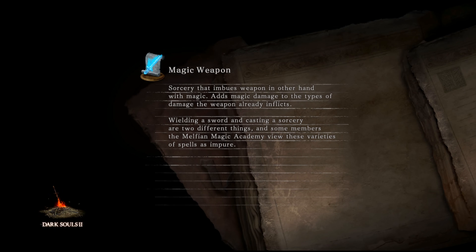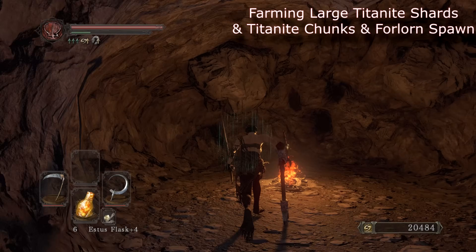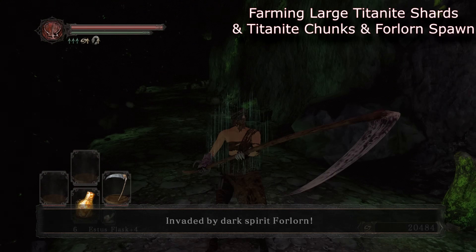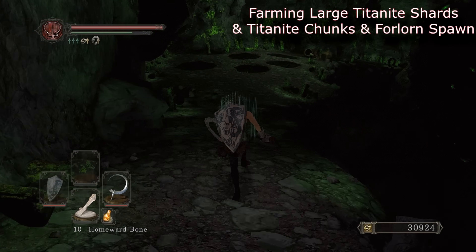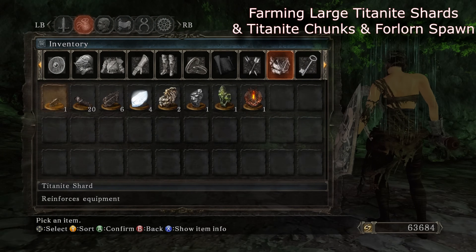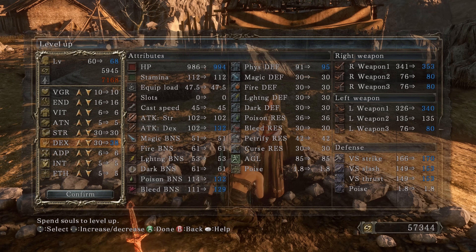I'm gonna farm for large titanite shards to reinforce my great scythe — in the meantime Forlorn has a chance to invade me here. I remember using the great scythe in DS1 — that was my first weapon in my build. I put a lightning pine resin on it, it was so satisfying. Oh — Forlorn actually invaded! That's two times now. Need those large titanite shards — I'm excited to try out the bleed.